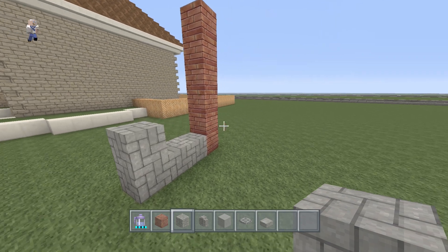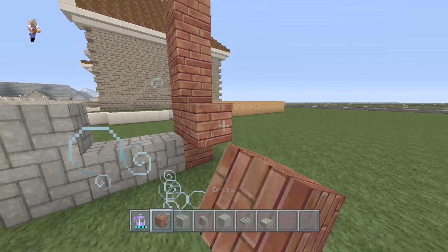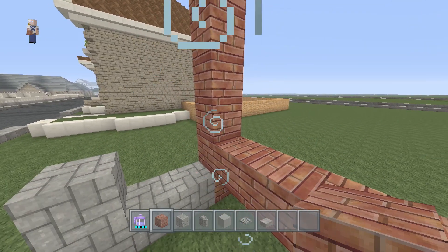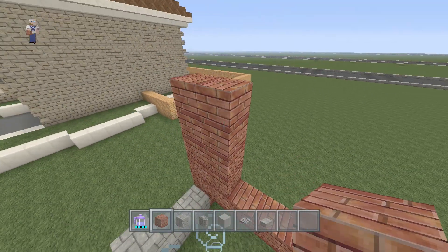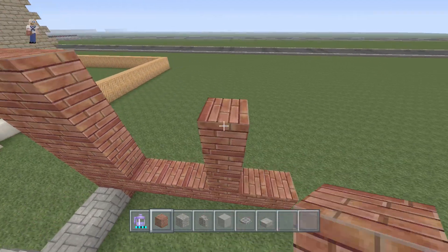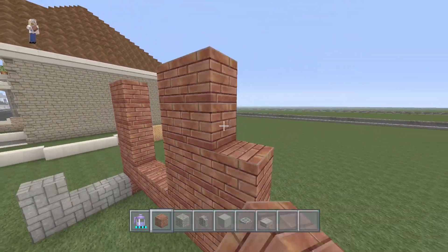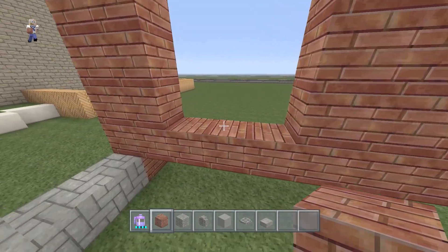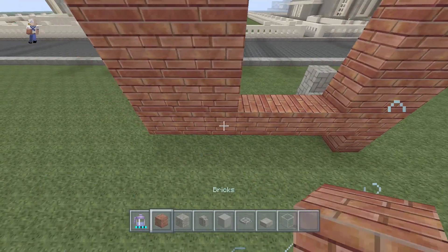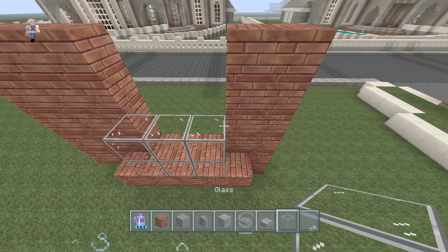This is actually going to be a porch. Before we do that, we're going to have the brick come all the way across and make a window. The corner piece will be two wide, the window will be three wide — one, two, three — then stack up with more brick so we have three blocks on this side. We're using glass blocks for the windows, and all these windows will be two blocks back.